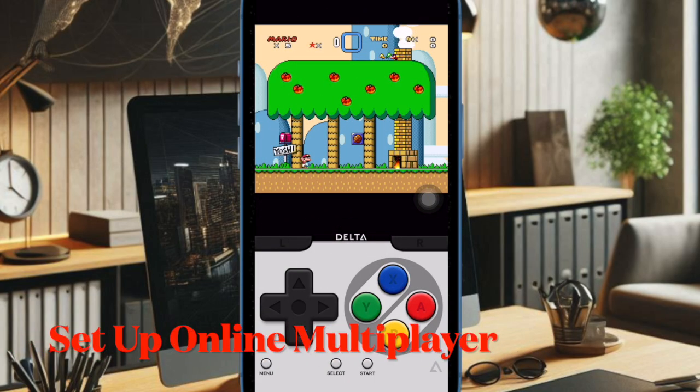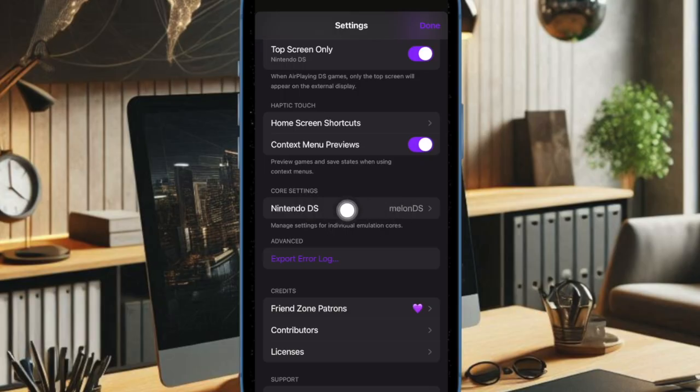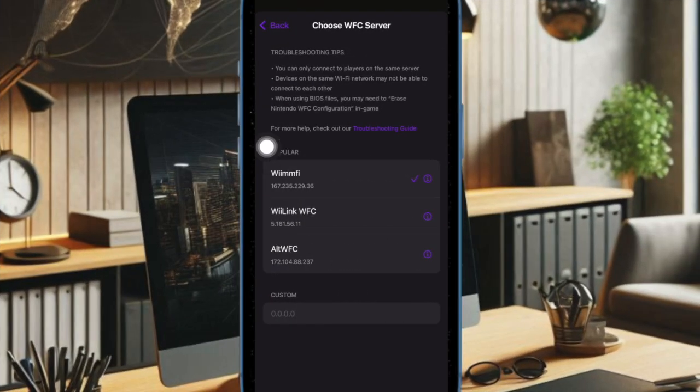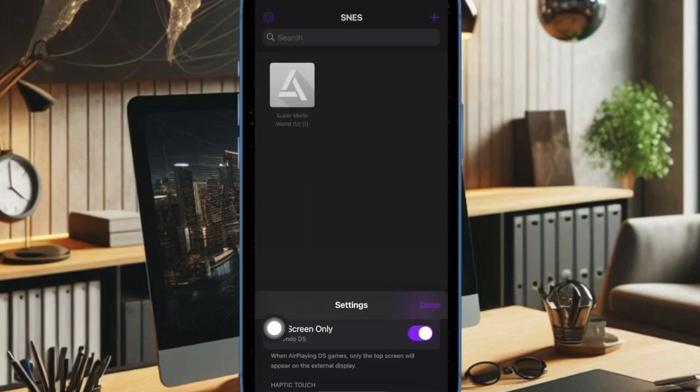Setting up online multiplayer is pretty simple in Delta emulator — just select a preferred WFC server in the emulator settings and you're all set. There is no need for DNS changes or additional configurations.